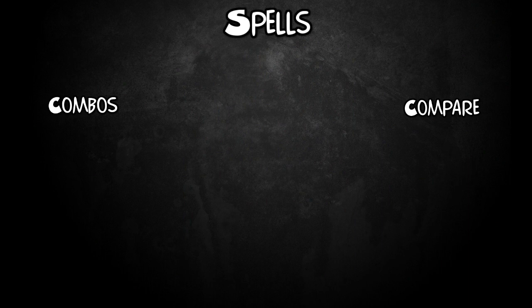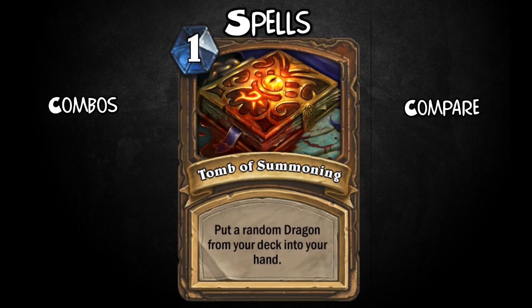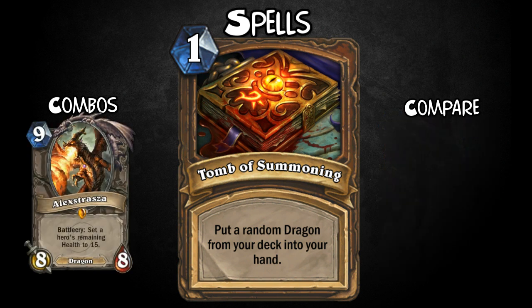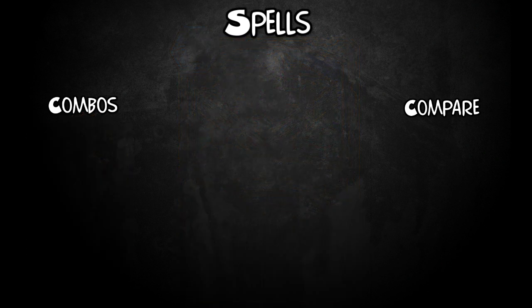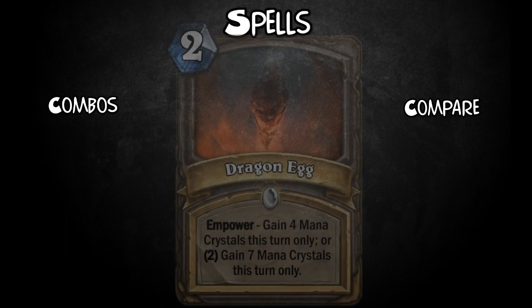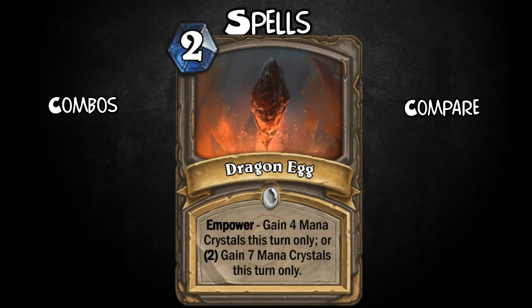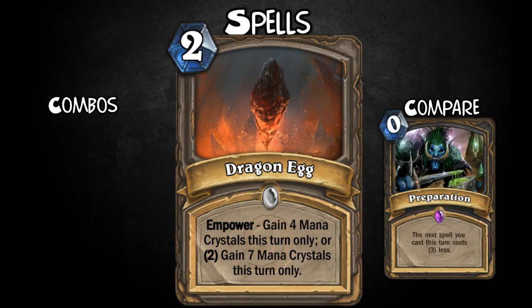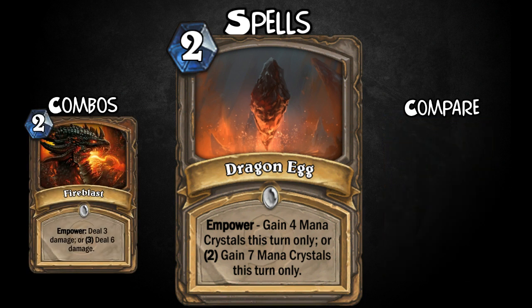On to the spells. Firstly, we have Tomb of Summoning. For 1 mana, put a random dragon from your deck into your hand. With all these damage, battle cries, charges and taunts, this is great if you need another option to protect yourself, clear the board, or maybe you're even looking for a finisher. Next, it's Dragon Egg. For 2 mana Empower: gain 4 mana crystals this turn only, or pay 2 extra and gain 7 mana crystals this turn only instead. So like Innervate — you can't play it as early, but if you can pay the extra mana cost, it really accelerates your turns. Playing 7-mana minions on turn 4 might be a little bit OP — we'll need to playtest this one.